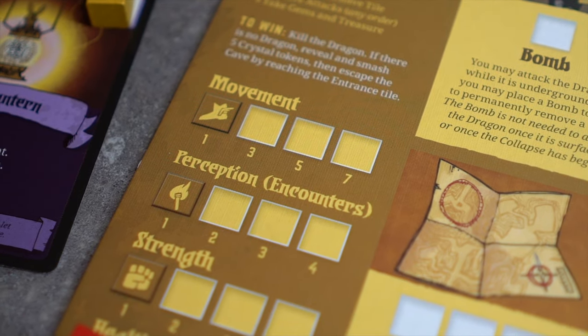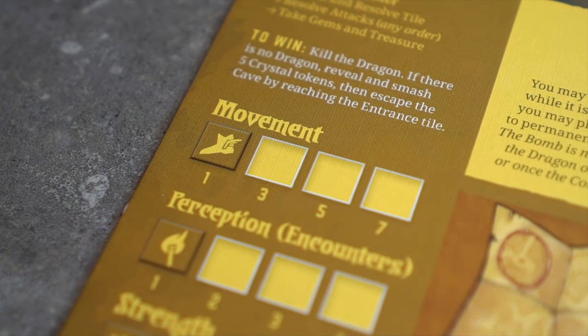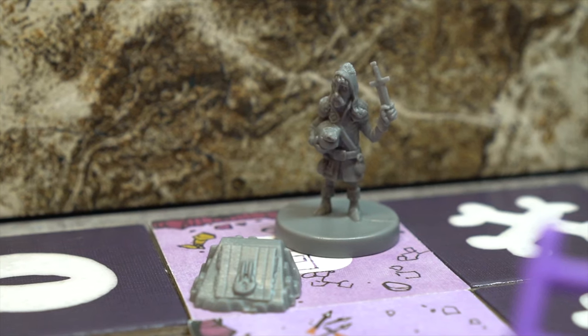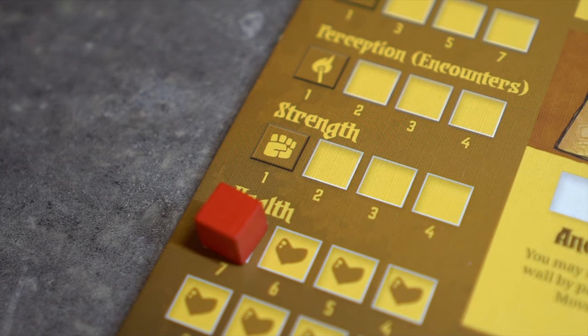The Knight has three statistics. Movement is the distance in tiles that the Knight may move on her turn. Perception is the number of encounters the Knight may have on her turn, and this also affects her interactions with the thief. Strength allows the Knight to make attacks and defend against attacks from others.